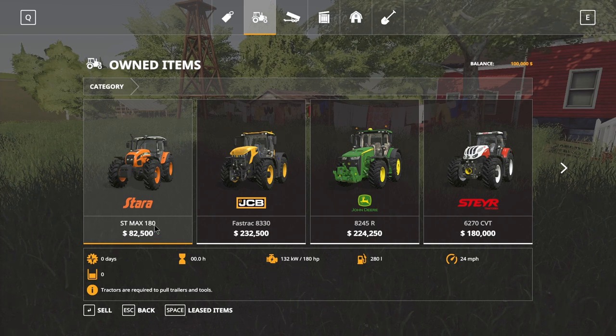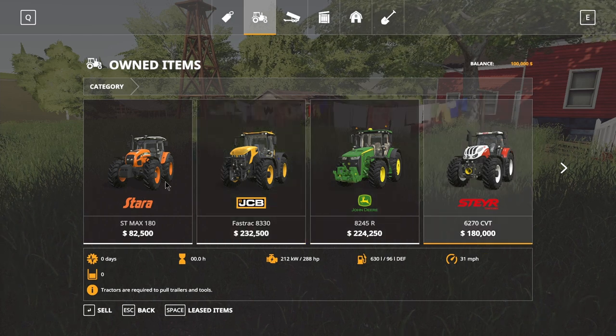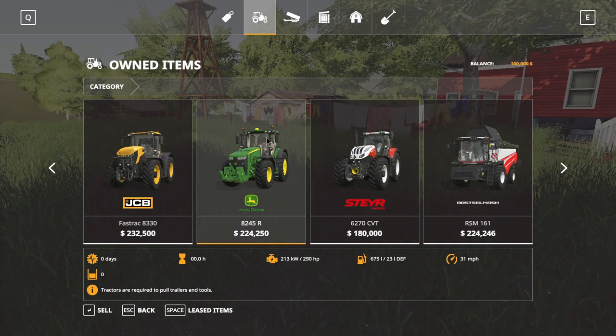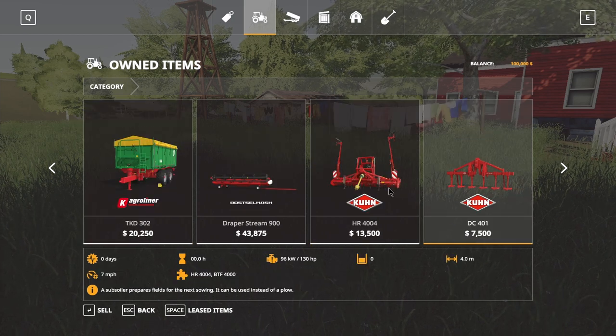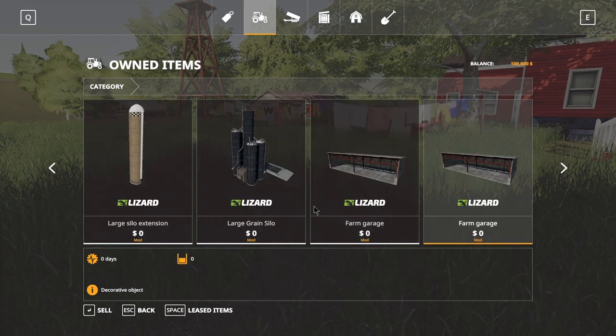Let's just look at the equipment we have. Star ST Max — I'm gonna be honest, I never really use the equipment it gives you, but this is actually some pretty decent stuff. We could use this one as like a planter tractor, this one as an auger wagon tractor. I really want to get rid of the combine ASAP.